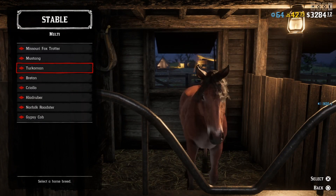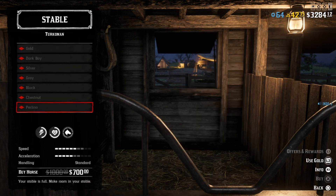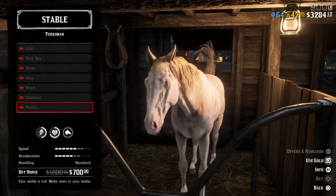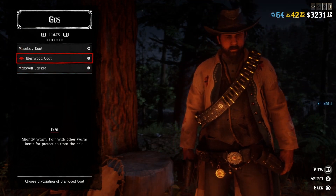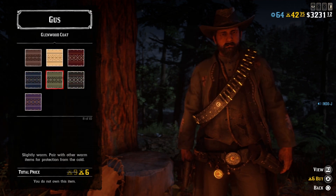There's a discount on the multi horses — on all of them and on all the versions. These are some of the best horses. And there's also a discount this week on the Glenwood coat, which is a nice coat.